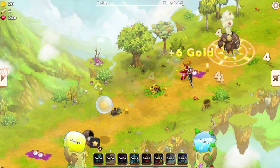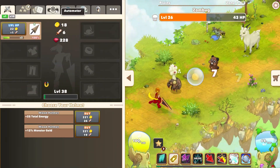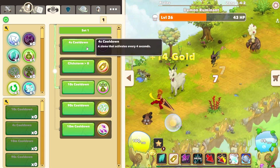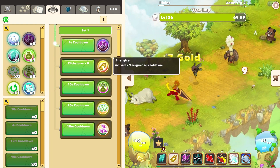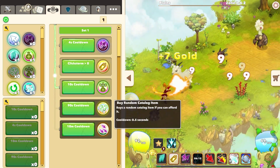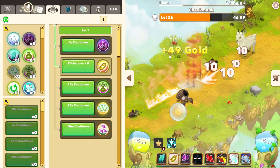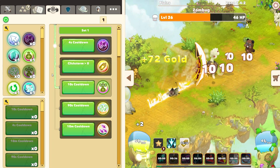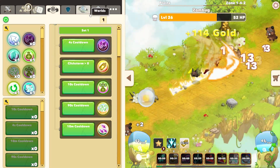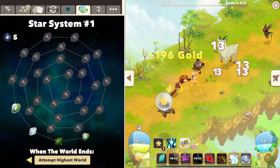Right now I'm at zero crit chance, and when I play automation it sometimes gets items that give crit damage, so it's completely useless. Let me show you my automator. So you have multi-click with a four-second cooldown, then energize, upgrade all items, buy random catalog item, and Clickstorm. The way I set this up: I go through the battery and it checks if Clickstorm is on — it'll turn on the battery right away because I want the battery on as fast as possible. It's a pretty simple system, and I set it up to attempt the highest world.